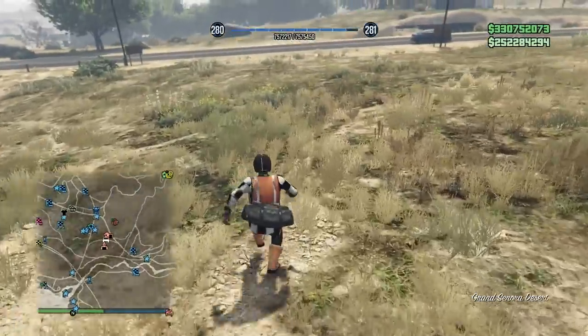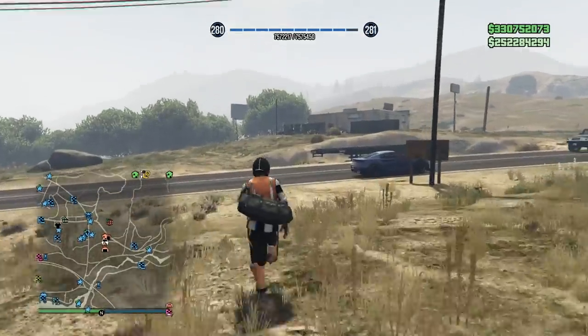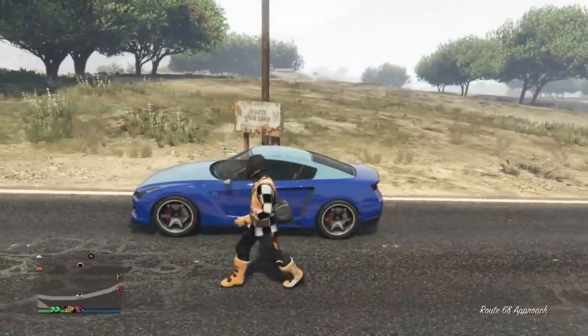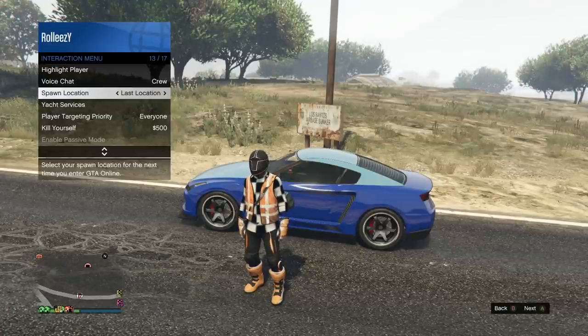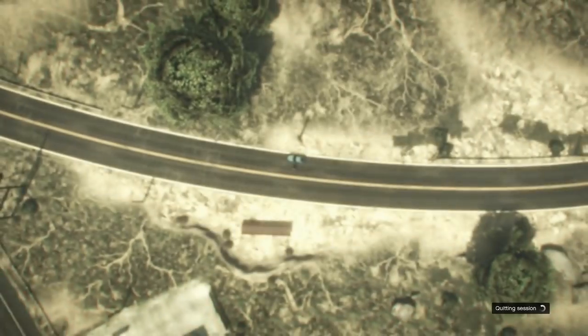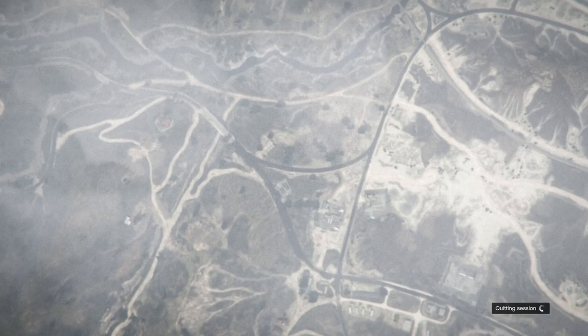On Xbox you don't have to worry about different targeting mode because you're using the invites. On PlayStation you don't have to worry about different targeting mode because you guys are using the recent activities. So here's how you set up: call out your MOC personal vehicle — which is my RHA right here — and set your spawn location to last location outside of your bunker. Then hold down on the D-pad and flip to a story mode character and just head to story mode. This is how you want to reset before you get every single car.